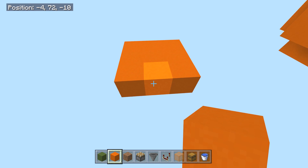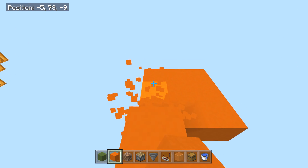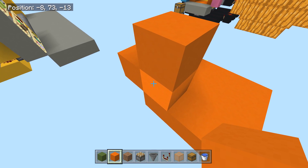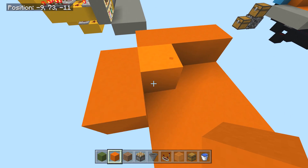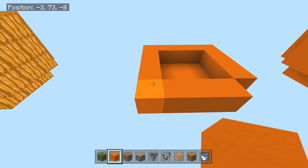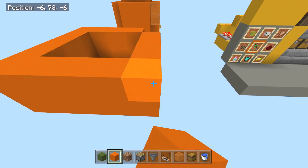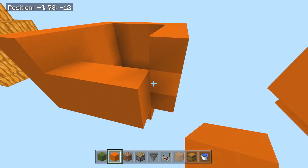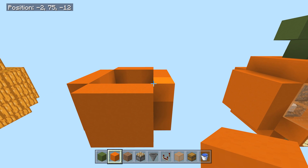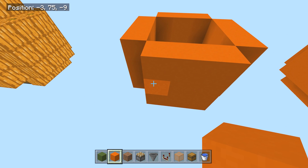We're gonna use solid blocks for this one. Start with a three by three of your orange block on the ground, then go ahead and build a three-way wall all the way around, making it three blocks high.